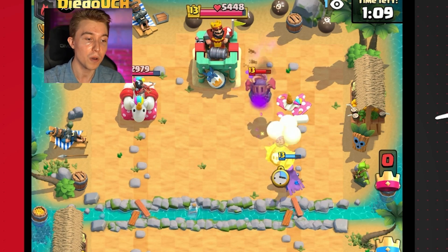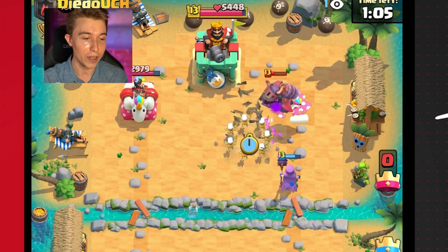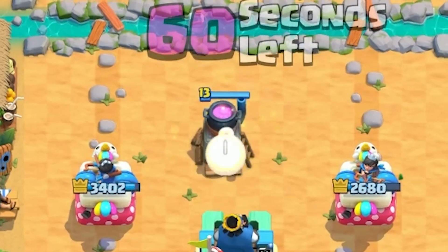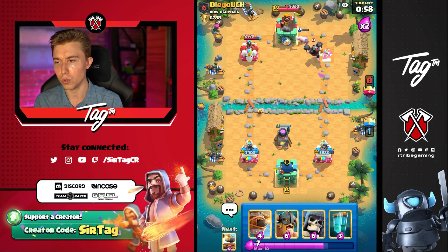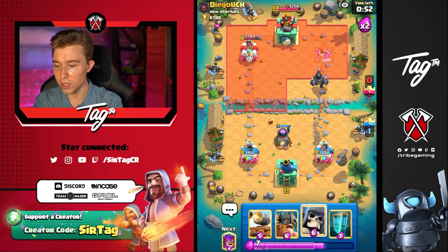So I'm gonna Skeleton Barrel here just because I want to make sure that the Inferno Dragon doesn't stay alive. We got to finish that thing off with the big Mama Witch. So if we're able to make that work, it feels fantastic. We're also gonna follow up with the Furnace on the left-hand side. I see you, man — you're really just gonna keep doing that 24/7, 365.